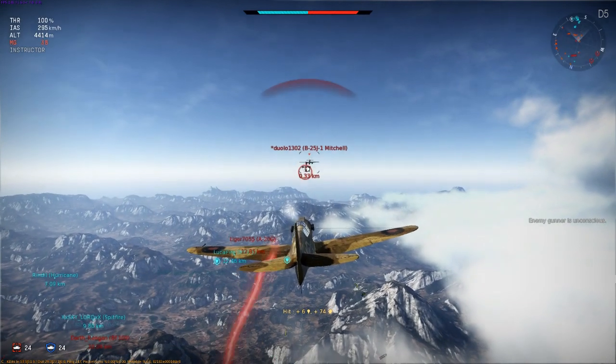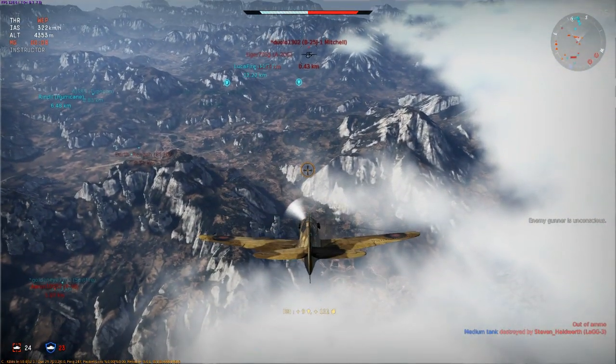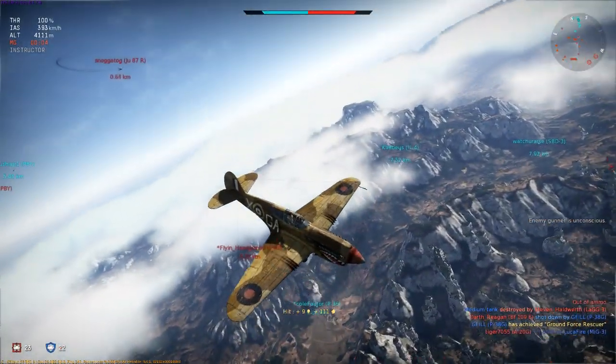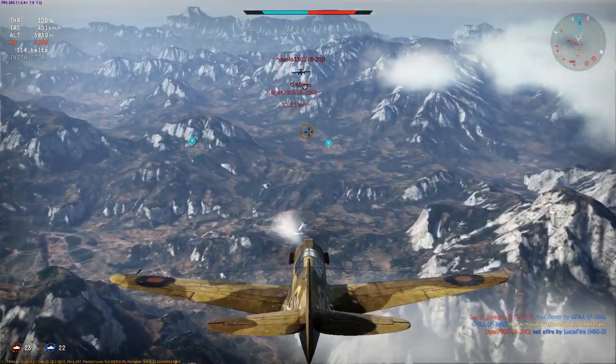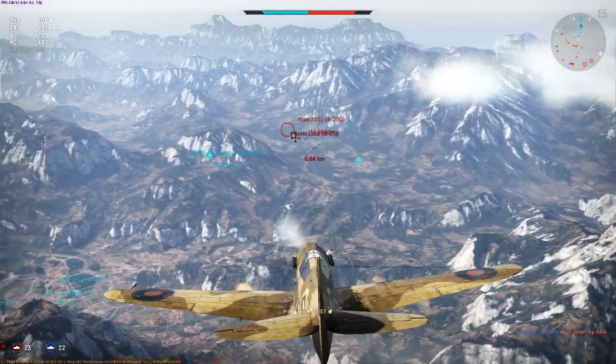Unfortunately I hadn't realised how low my ammo count was. You can see that B-25 is at a perfect firing distance, but I'm out of ammo and that lets him escape. So I decided to pull up into a high loop, followed by a diving attack on the Stuka that had given me so much trouble.